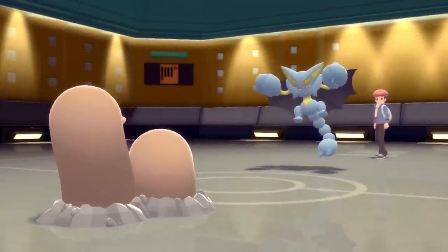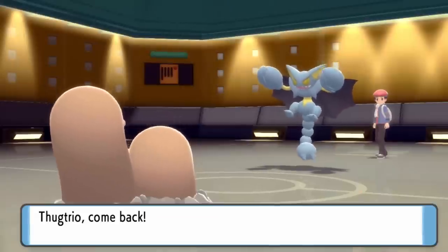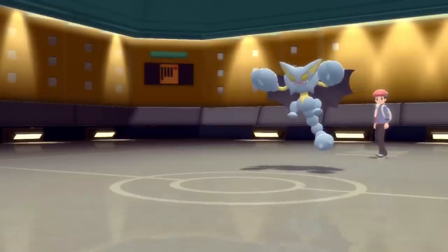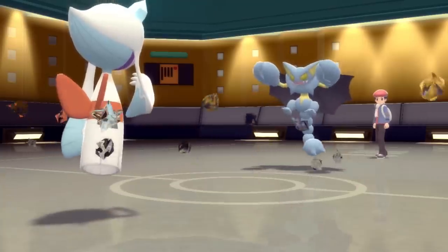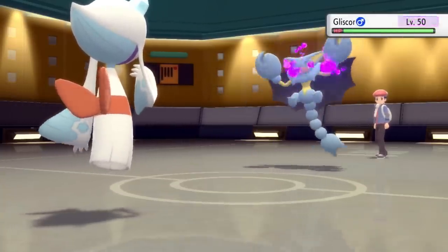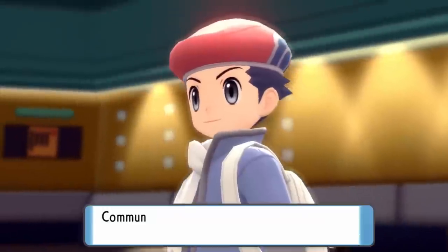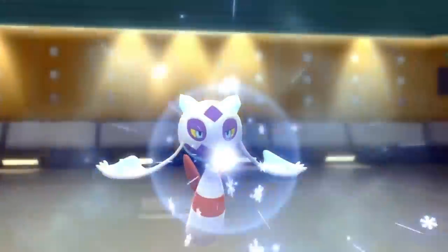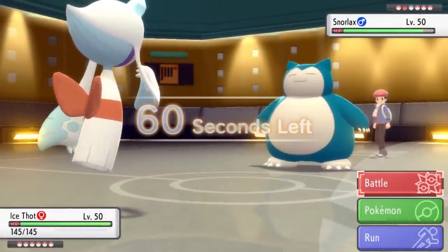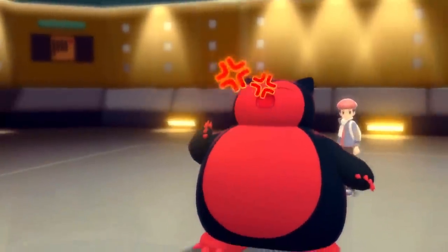We're up six to five but there are still big threats. He goes into a Choice Band Gliscor, so I can't stay in on Earthquake and I switch into Froslass. The Stealth Rock is likely coming and I have my Focus Sash intact, so I'm able to dodge the rocks. I go for Ice Beam to force Gliscor out, but he just brings in Snorlax, who soaks the Ice Beam — I'm doing basically negative damage. I notice I don't see Leftovers recovery, which is strange.